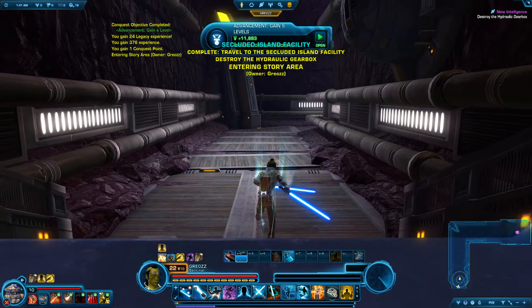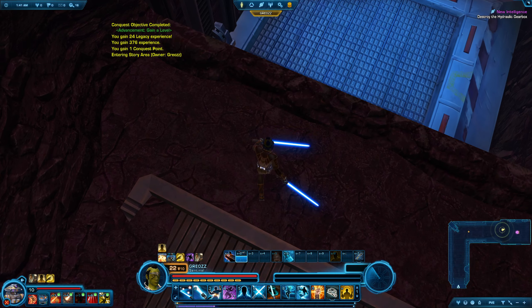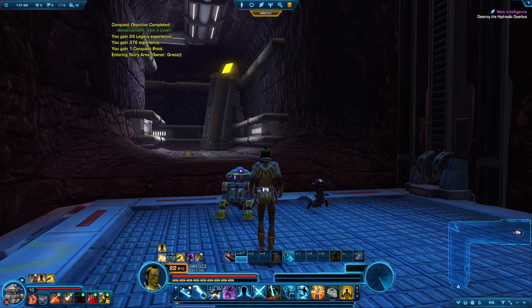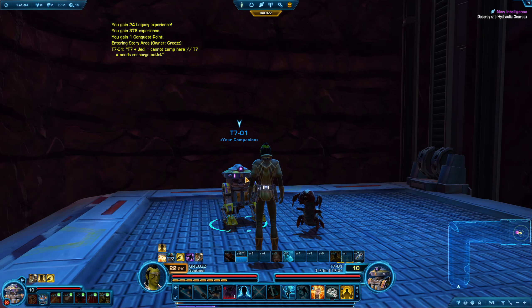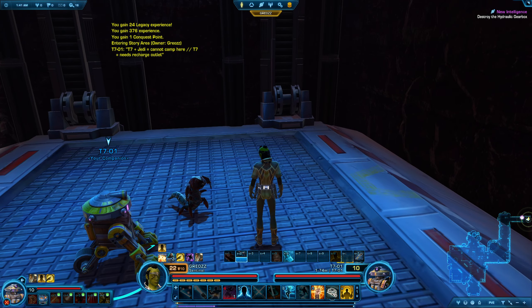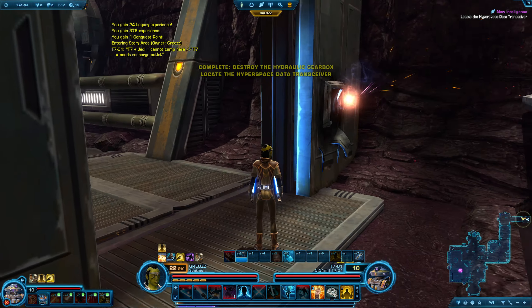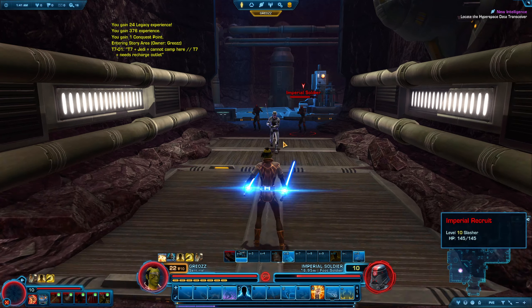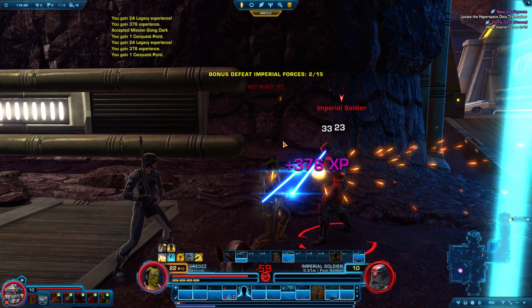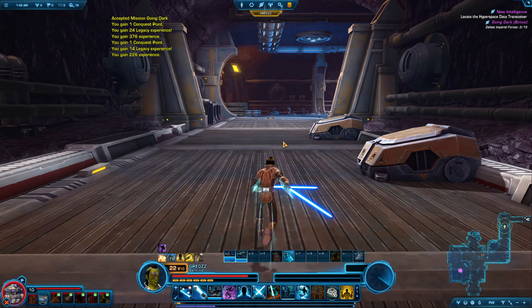Going in — we're inside the building. Come on, elevator. Oh, there it is. Convenient. T7 says we can't camp here — T7 needs recharge outlet. Can we just plug you into the wall? Cool. I'm not afraid of you. But maybe a little bit. Maybe just a tad — slight and little bit afraid.